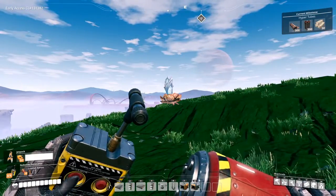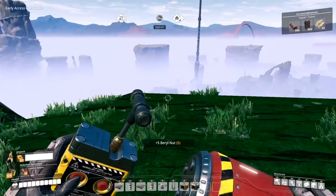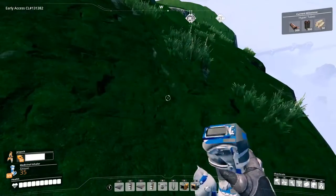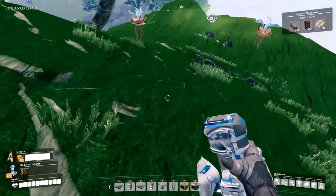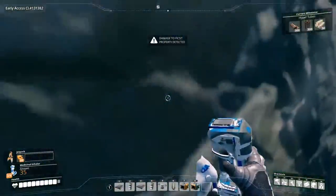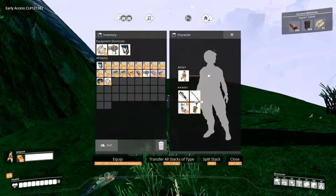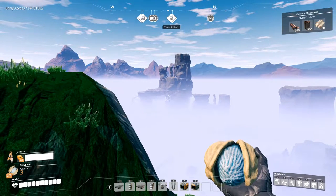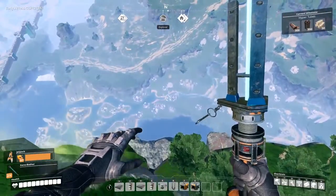For the spiders: the tiny variant has 5 HP and does no damage. The small variant has 10 HP and does 10 damage — just two Xeno Zapper hits. The large variant has 50 HP and does 30 damage — 10 Xeno Zapper hits. The elite spider has 100 hit points — equivalent to the walker boss — and does 30 damage with its stinger plus 5 damage per second from a poison effect.